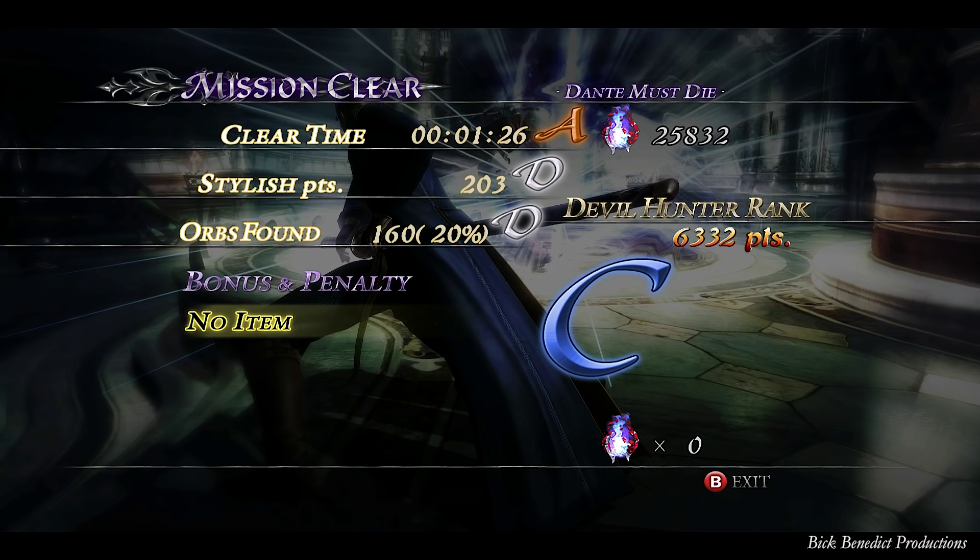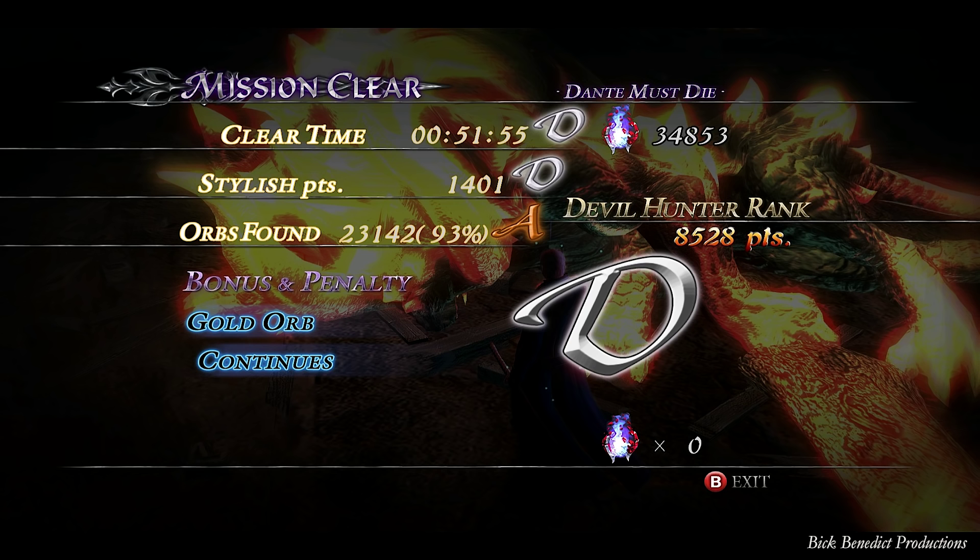For mission one, all I care about here is that I see 'no item' there. Going on to mission two, it says 'gold orb.' I have on my phone a snapshot of it for video two's mission clear screen, and it's not the same as what it says here. On my phone it says 'no item' — continues, but no item. The only thing I can think of is that possibly I did this run subsequently to the guide, because this screen here is not the same clear time, not the same style points, and not the same amount of orbs.